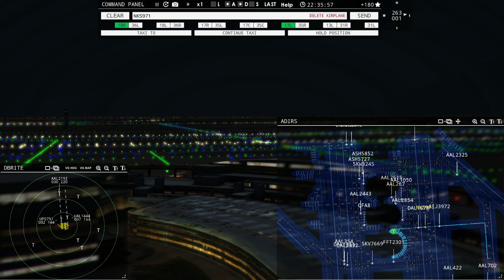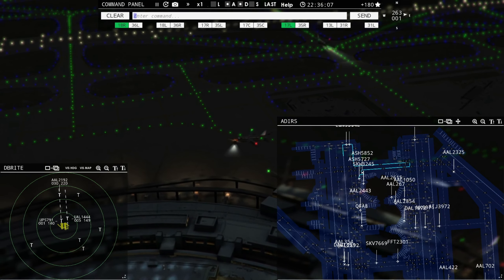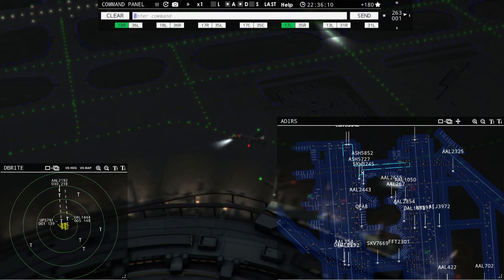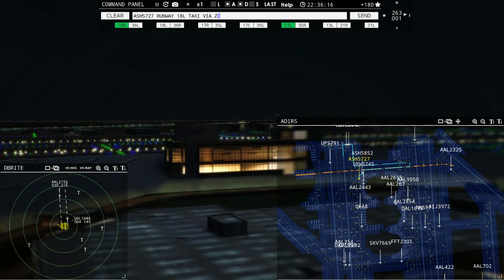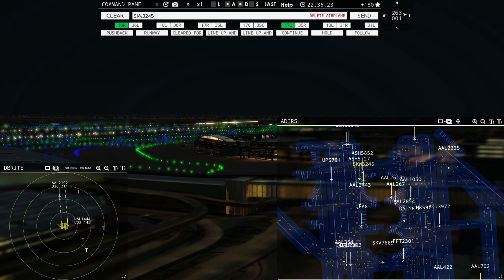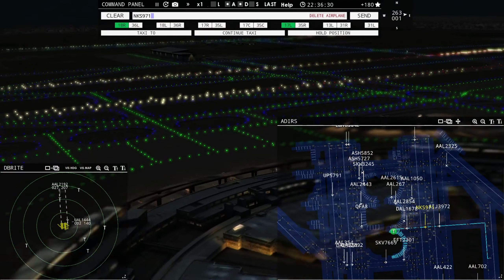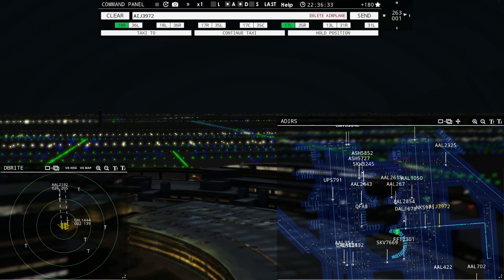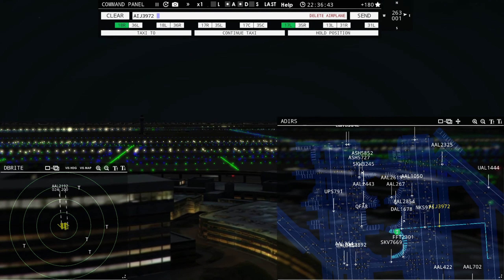Delta 1678, continue taxi, cross runway 17 right. UPS 7901, runway 18 right, cleared to land. United 1444, runway 17 left, cleared to land. I'll bring up the radar for you guys so you can see — a little crazy. American 2854, pushback approved, expect runway 17 right. Sky West 3245, pushback approved, expect runway 18 left. Delta 2892, continue taxi, cross runway 18 left. Keeping her going here — keeping her going.